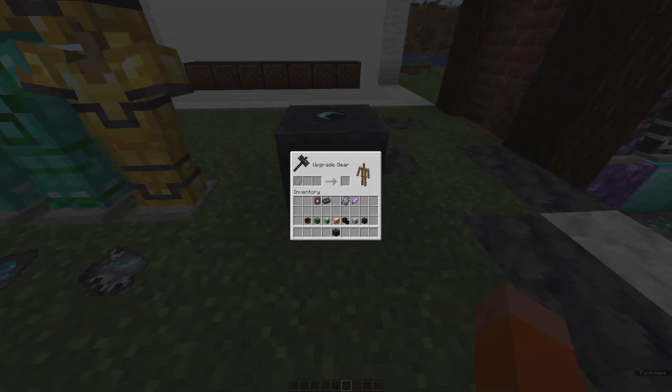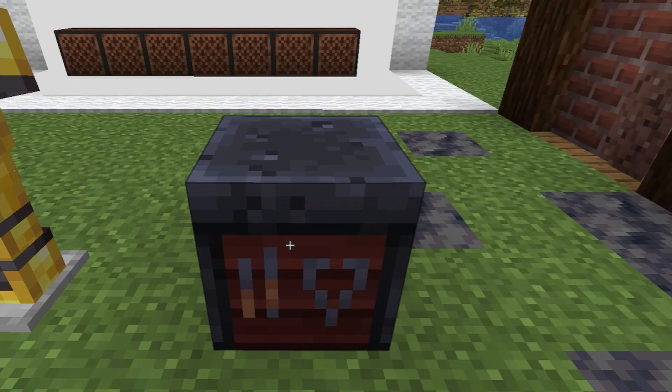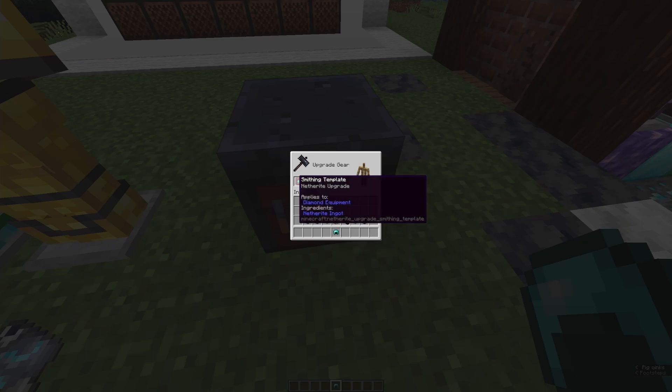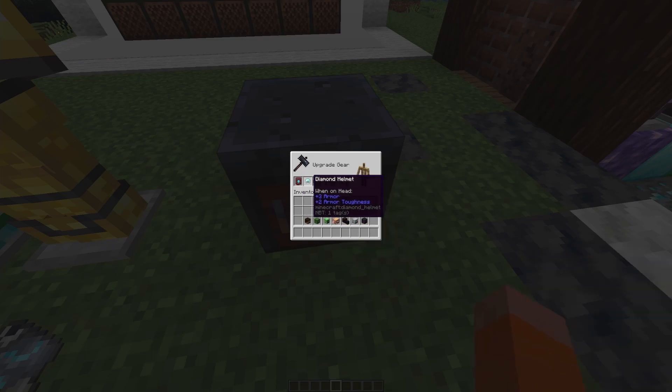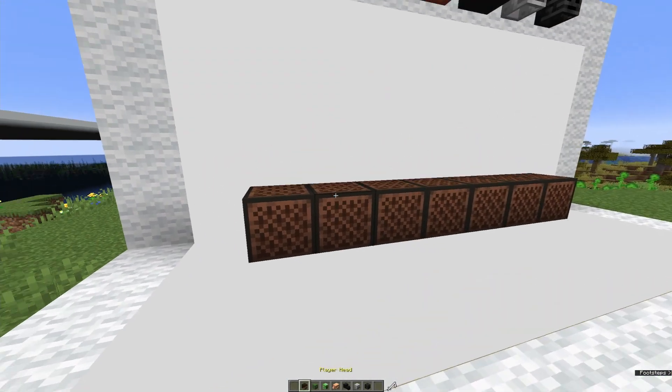The smithing table got a little upgrade as well. It looks like this now. Here you can put your smithing template, which is the armor trim. For example, if we take this diamond helmet — first, you put a netherite upgrade in; this is the way you upgrade your stuff to netherite, and this is also a smithing template. You put your diamond material in and then your netherite to upgrade. To trim armor, you put your smithing template in first, then your armor piece — only armor, you can't put weapons in — and then your material of choice. In my case, amethyst. And that completes my suit.